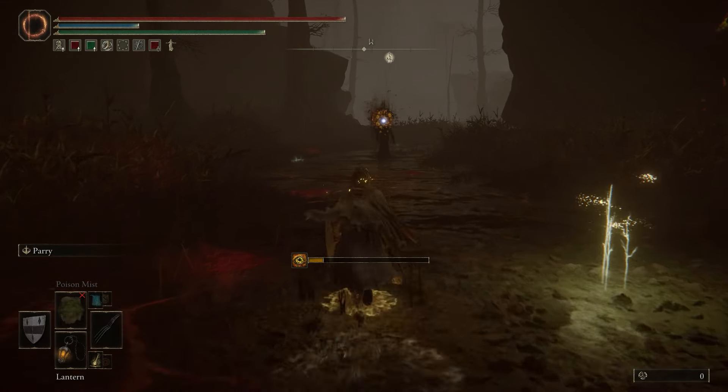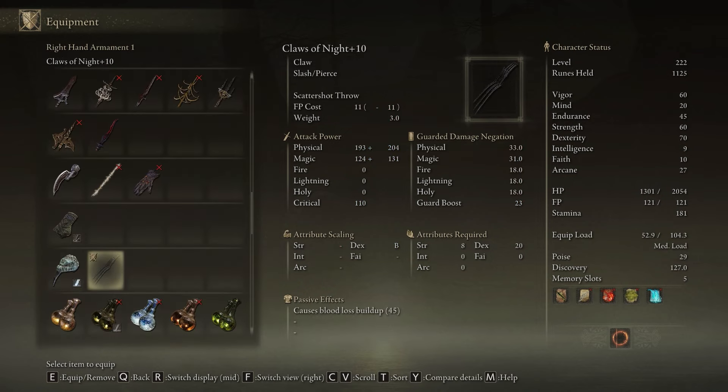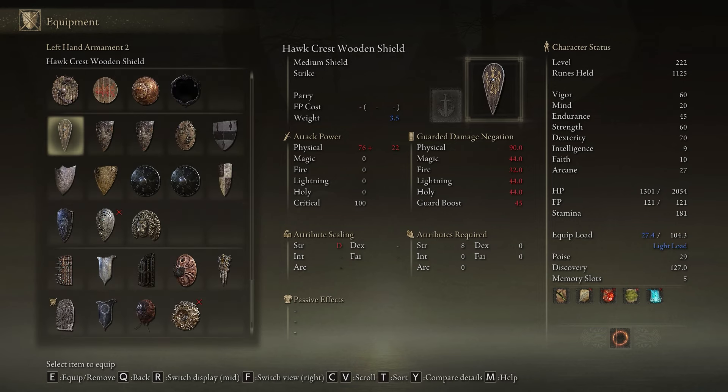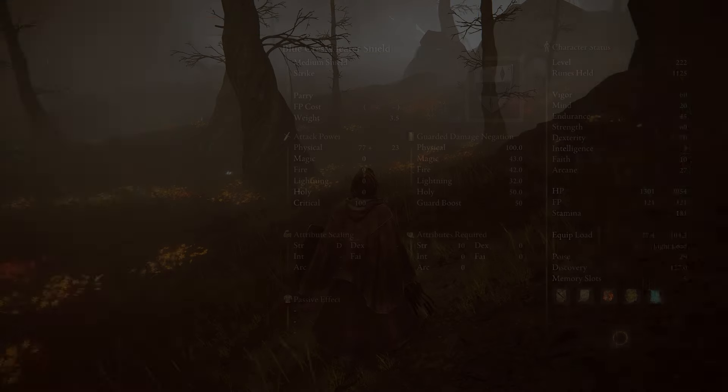When you prepare to parry this enemy, you don't have to do anything special — it doesn't require any special shield. Matter of fact, you don't even need your shield to be upgraded; mine was level one. You just get a medium shield, and it'll tell you on there whether it's a parry skill or not. Just select one that has a parry on it and you just have to time it right.